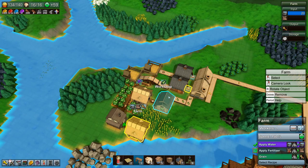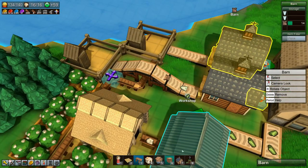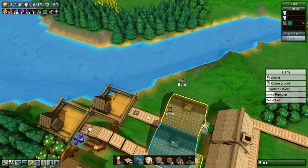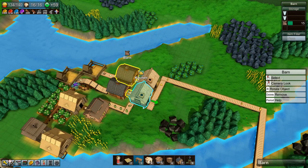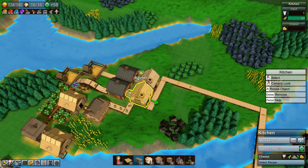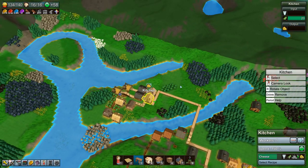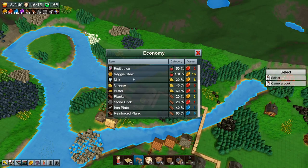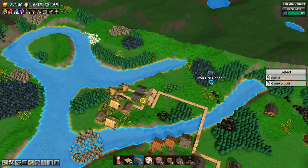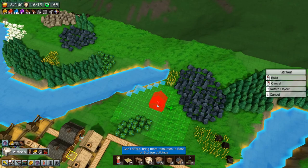We should be producing again but we still have the problem of the fertilizer. How do we fix that? What we could do is set up a farm up here to make carrots or something — I think we need carrots for meat stew. Let's try veggie stew, and plop down a kitchen to see. We don't have enough planks to do that.